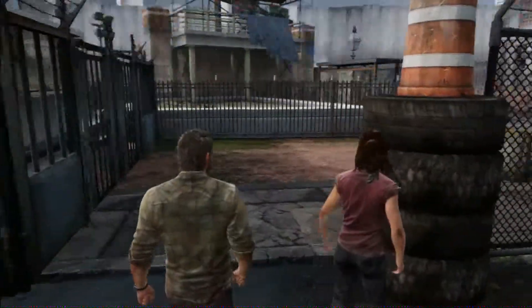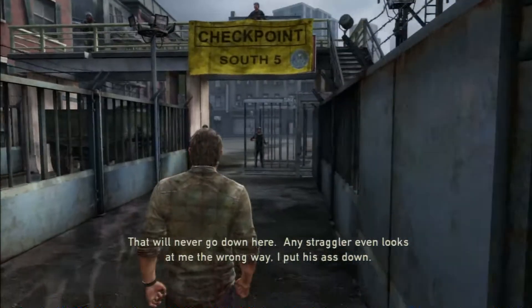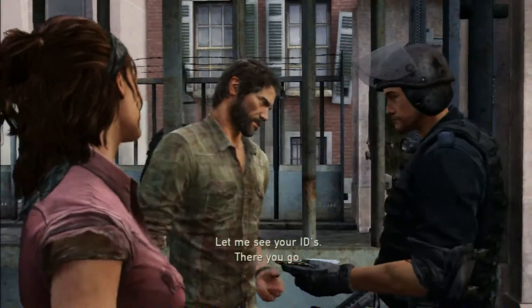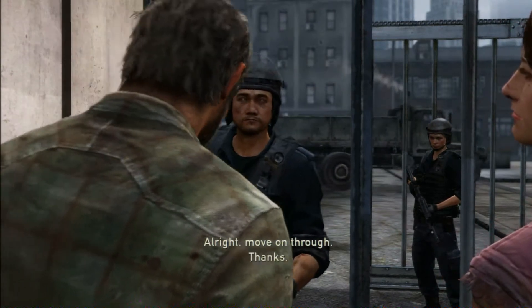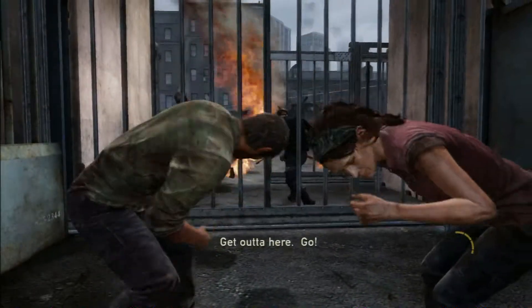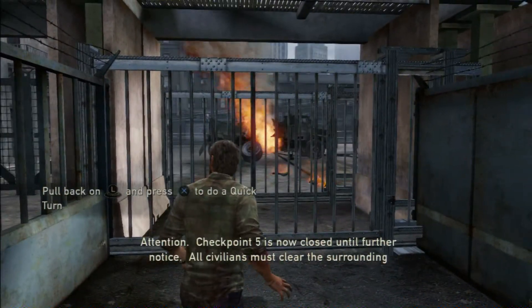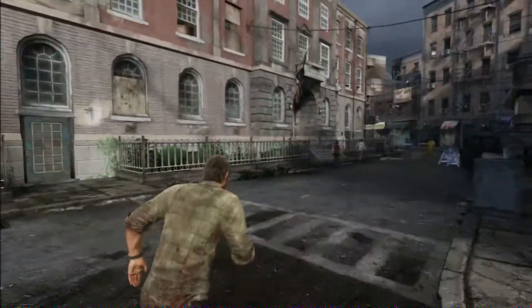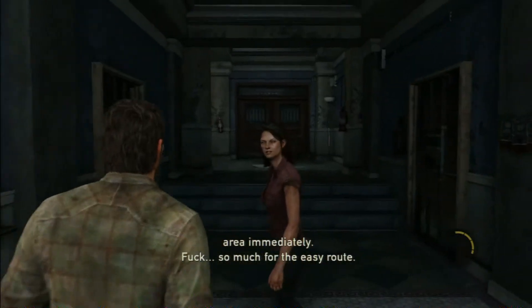Drive on through. Let us in. There you go. What's your business here? Got the day off, visiting a friend. All right, moving through. Holy crap, we're out here. Close it up. Fireflies. You're running. Come on. Get out of here. Let's go. More like a terrorist organization. So much for the easy route. Patch yourself up, all right?